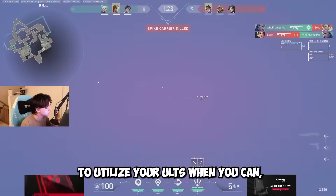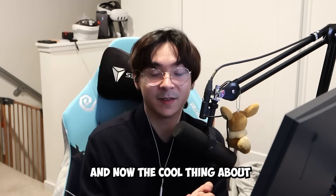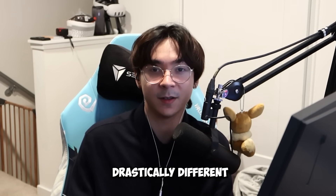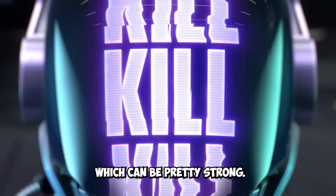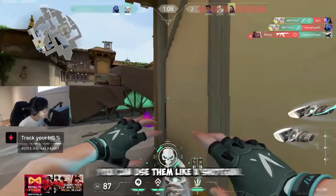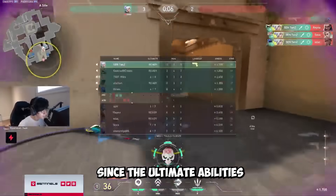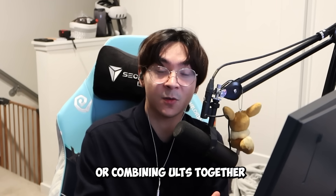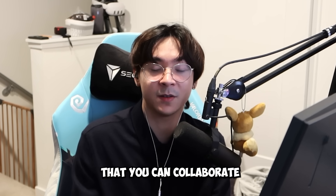Farming ult orbs and using ultimates more frequently allows you to have more round-changing impact. It's important to utilize your ults when the situation calls for it. The ultimate abilities are drastically different per character — KAY/O's ultimate removes all enemies' abilities for a while, while Jett has flashy knives to take out enemies and fly through the air. Combining ultimates together with other characters' abilities creates interesting and fun combos you can collaborate on with teammates.